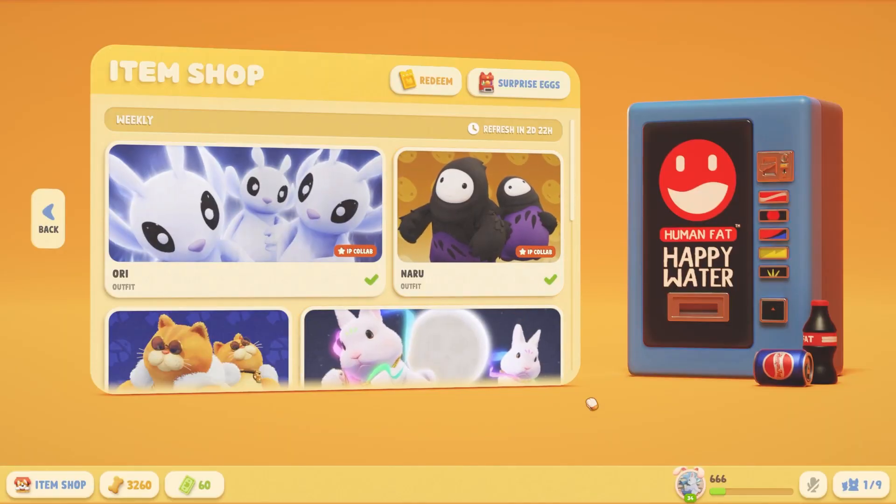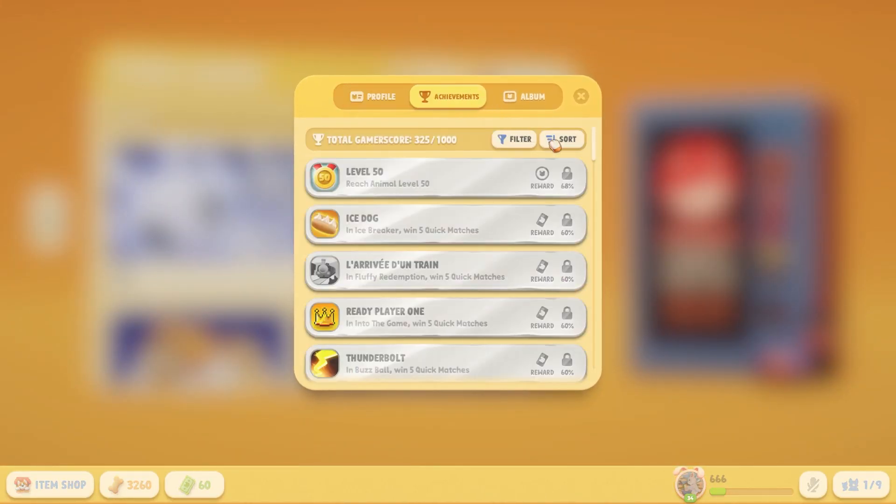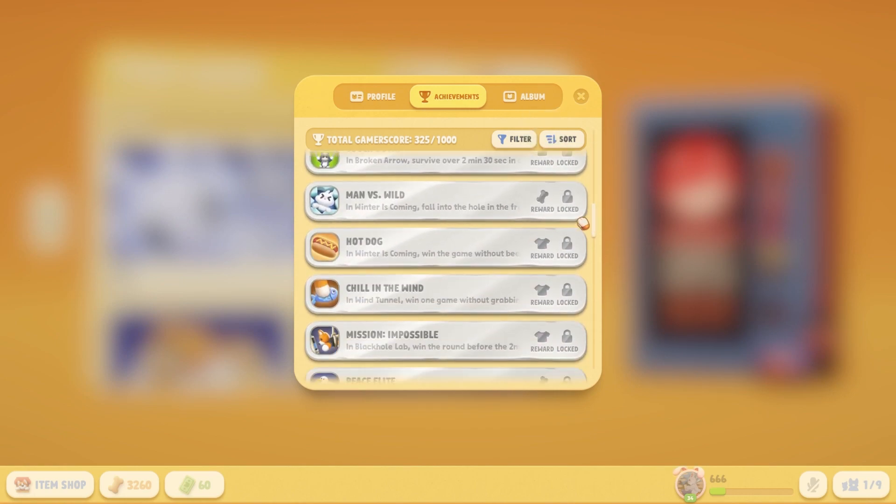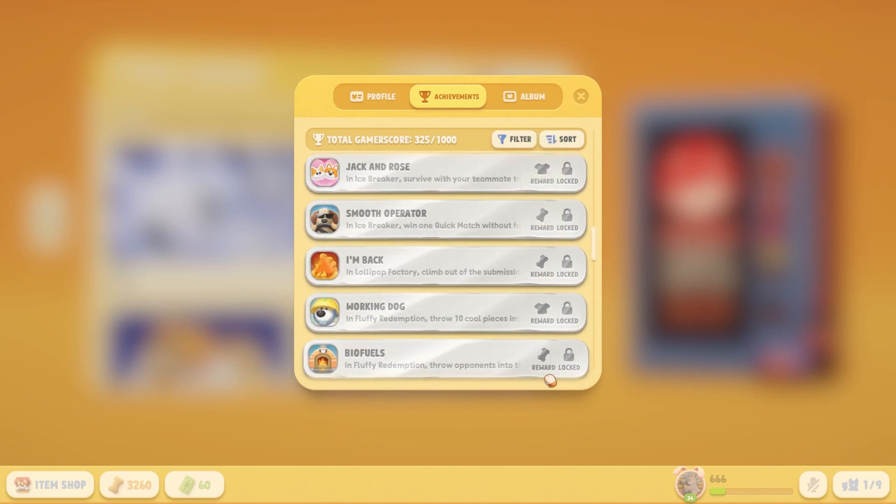Now in Party Animals, there's three ways of making cookies. First is through achievements. Some achievements, once you complete them, you shall receive 2,000 cookies each. And there's a bunch of them you can go to — here's three more — and all you gotta do is just follow what it says and you shall get your cookies.